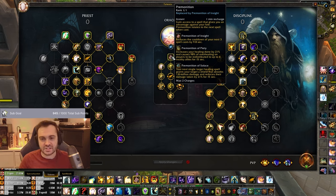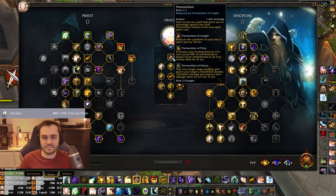The Solace premonition also includes damage reduction - it's like a Barkskin - which is really strong. You can rotate that into your cooldown rotations to bridge you to the next cooldown, whether that's Rapture or Pain Suppression. This is really important in shuffle because a lot of the time it doesn't come down to mana - it comes down to who runs out of defensives first. Games are usually long and can be between 50 and 60 percent dampening on average.